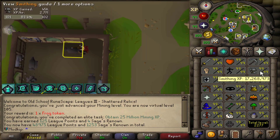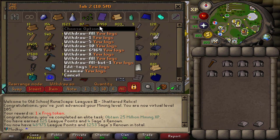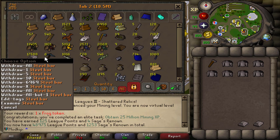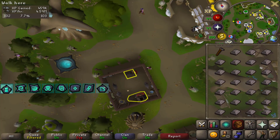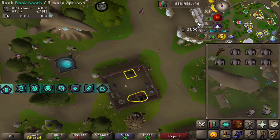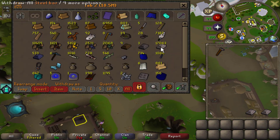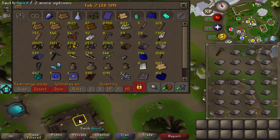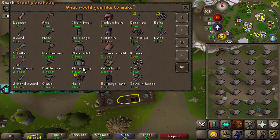Starting Smithing with 17.2 million XP. For Fletching I'm at 15.2 mil, and with these Ulogs that'd be about 8.3 mil more XP. I might make some higher tier bars into dart tips so Fletching training will be faster. Working in resizable mode is great here — in the bank interface I can withdraw steel bars and click directly on the anvil without closing the bank, saving lots of clicks.